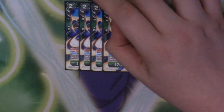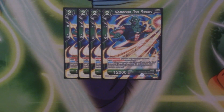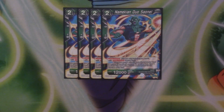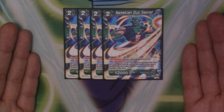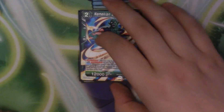Next we have our super combo — obviously a full set of four — which is Namekian Duro Sonel. Sonel is our super combo: a 2-cost 12k, and when you combo with this card, if your leader is a green Namekian and your life is at 5 or less, you draw a card and gain 10k. Very helpful — it is restricted to Namekians though, so you can't use it in just any deck. You can play them off Planet Namek if you really want to guarantee getting a super combo, though you need to use them quickly before your opponent kills them off the board.